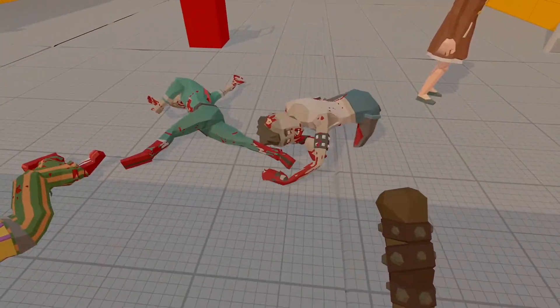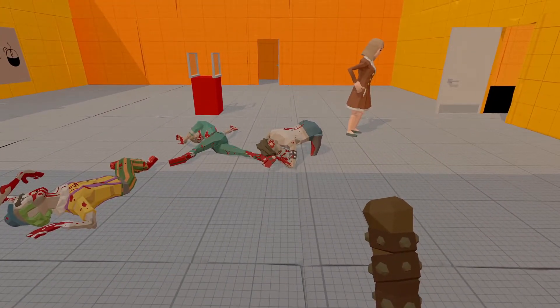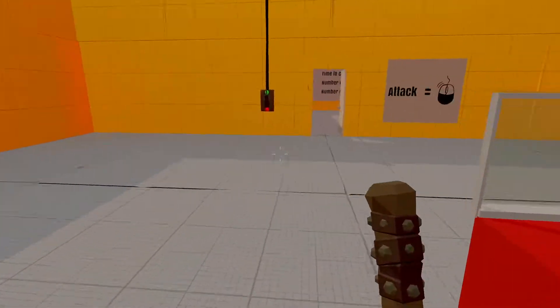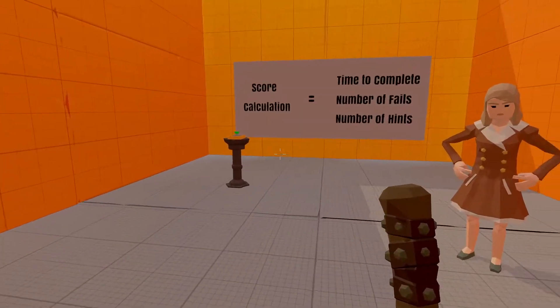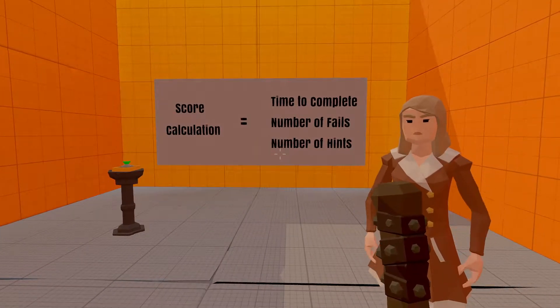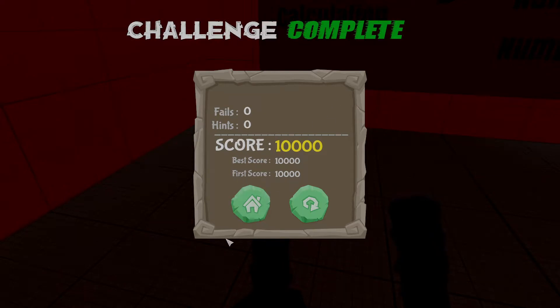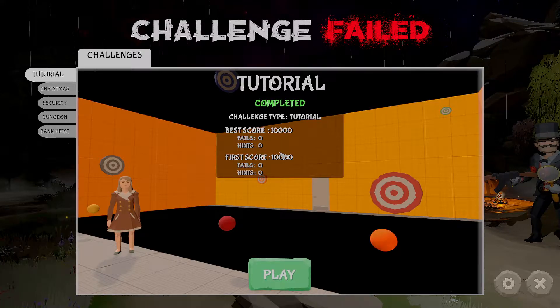Are you all dead? Yeah, he's dead. Sweet. Score calculation — time to complete, number of fails, equal number of hits. We did it! That didn't take too long.